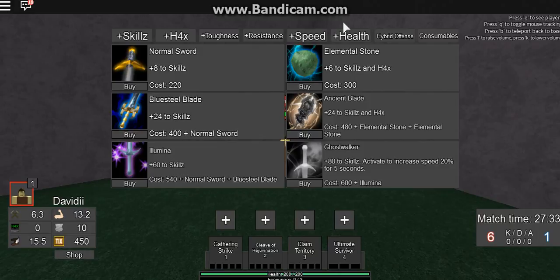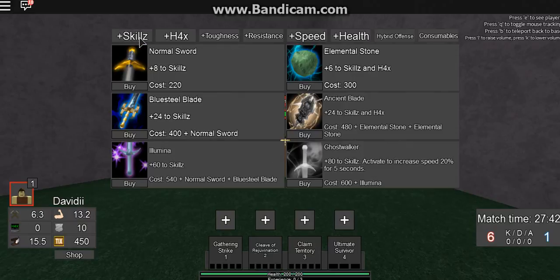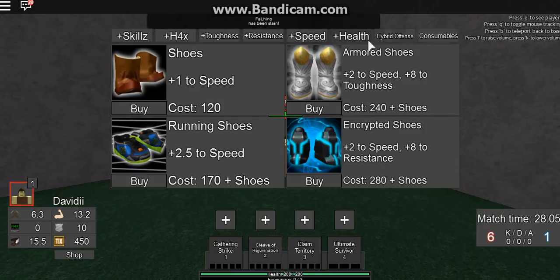Starter builds. What I like to do if I'm jungling — this means I'm not going to stay in lane for long. I'll get up to level 3 or 4, gain a few levels, then go into the jungle and start killing camps. I usually pick up a normal sword, shoes, and health potions.